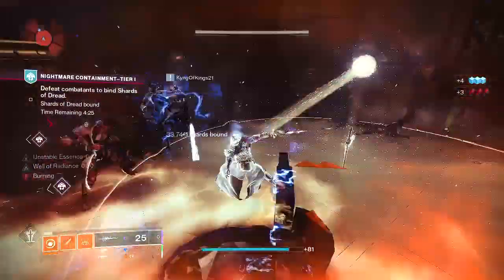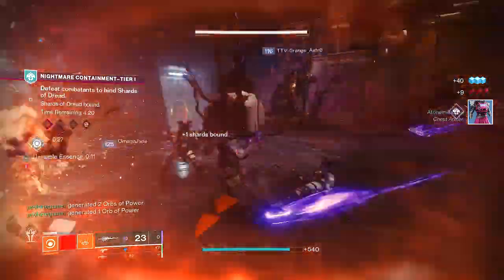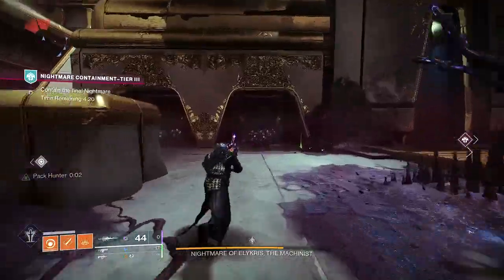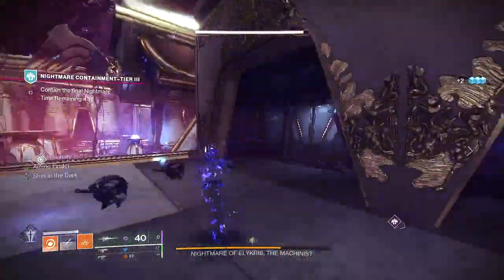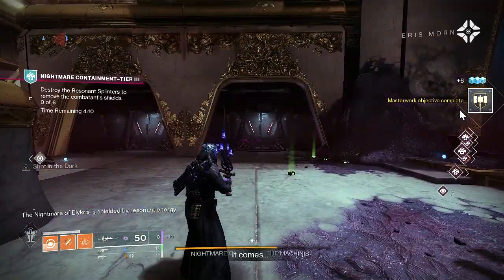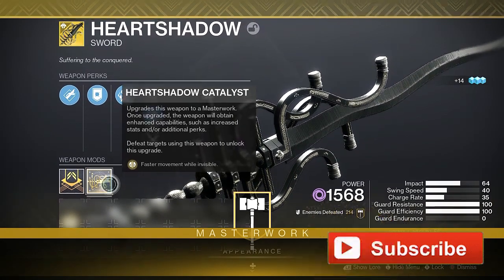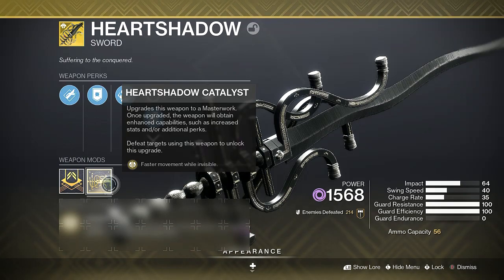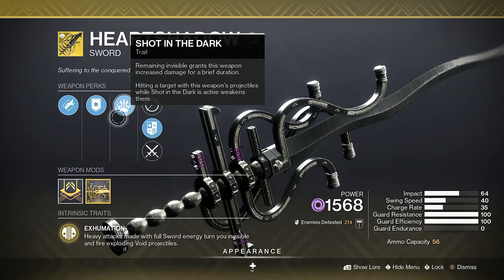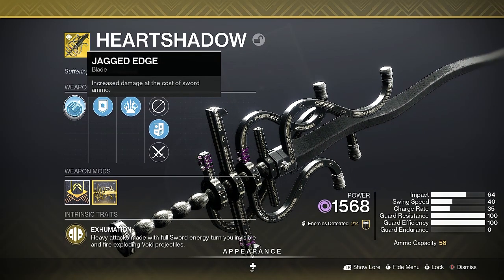And with that, we've come to the conclusion of acquiring and unlocking the Heart Shadow Exotic Catalyst. I'd love to hear what your thoughts on this new exotic sword are, so let me know in the comments below. I hope you've enjoyed today's video and found it helpful. Please be sure to help support the channel by hitting the like button along with the subscribe button if you're new — both are greatly appreciated. If you have any further questions about getting the Heart Shadow Exotic Sword or its catalyst, or any additional tips to help out your fellow Guardians, let me know in the comments. Until next time, Guardians, this has been Profane, wishing you some happy hunting.